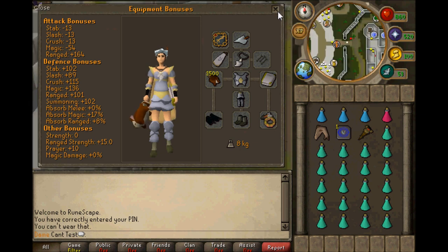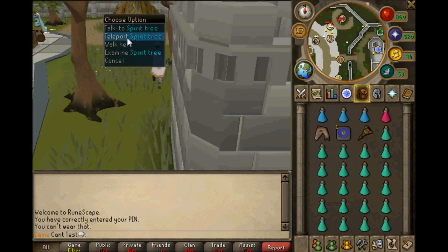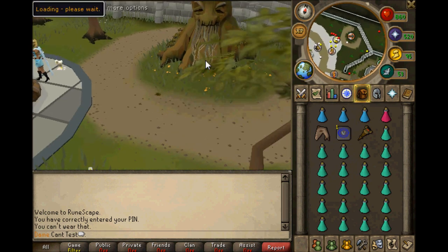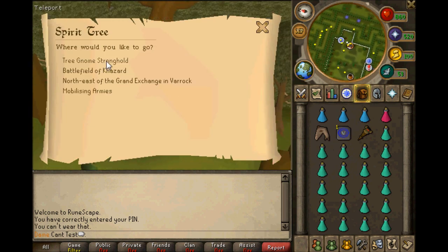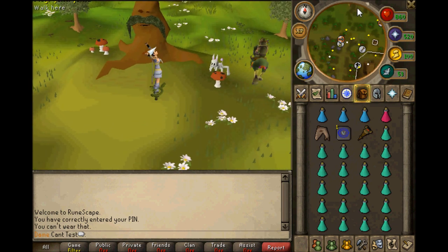You must have done Monkey Madness to get here anyway. One of the easiest ways to get here while keeping the most inventory space is to use the spirit tree. You teleport to the main spirit tree — which has a pretty bad graphic compared to the others — then go to the Tree Gnome Stronghold, and run up from there.